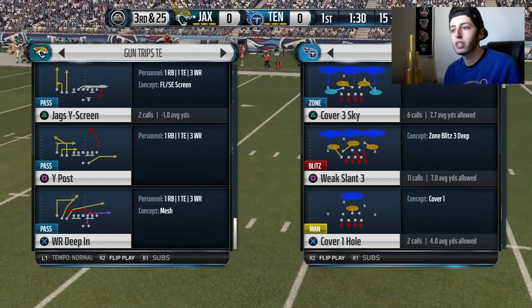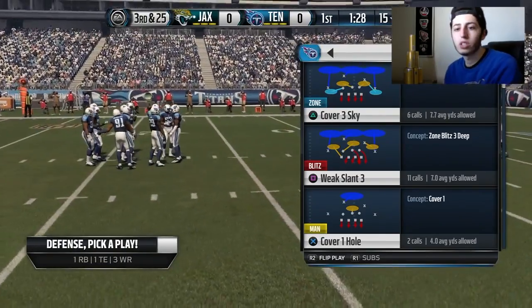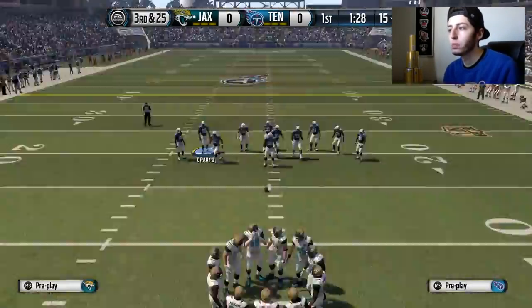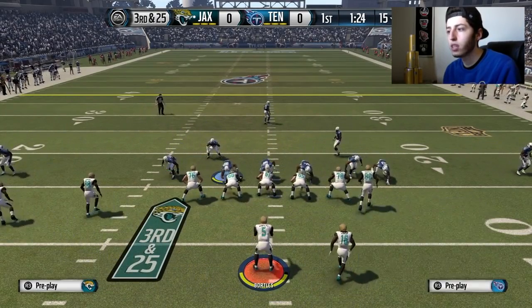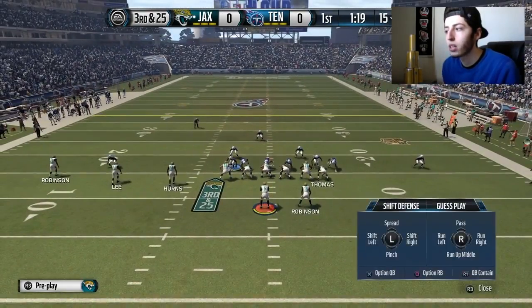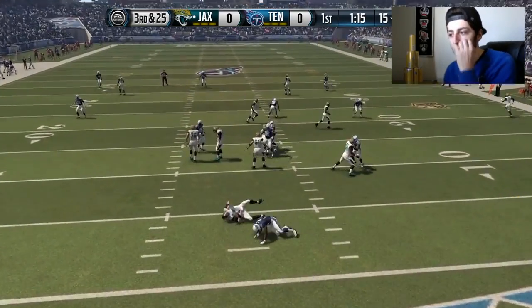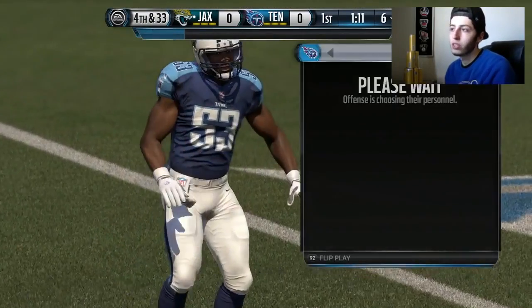We're in the gun split — we'll change formations real quick. The play is going to be the 4-3 Stack Weak Slant 3 in the Cincinnati Bengals defensive playbook. All you want to do is base align, show blitz, crash defensive line to the left, purple zone this middle linebacker, and then hover and hold your left trigger with the middle linebacker. You guys can see right on the right of screen edge we're able to get a nice sack with edge pressure.